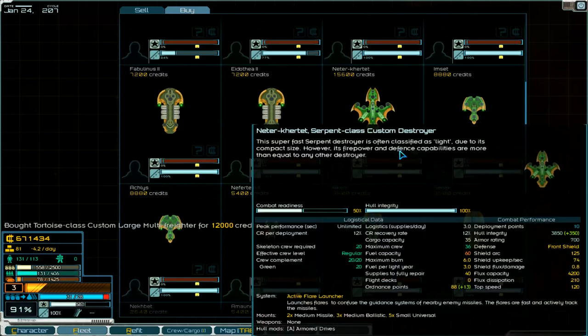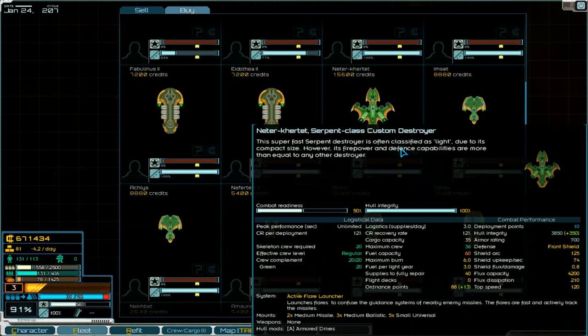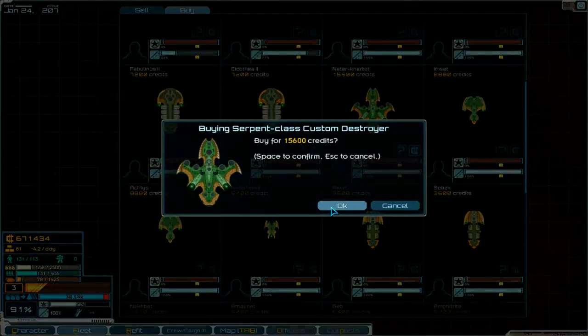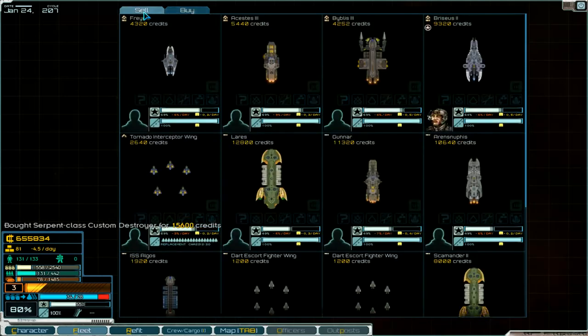We've got a destroyer and I think we take two. Three supplies per day we need - okay, four and a half. Don't understand that.